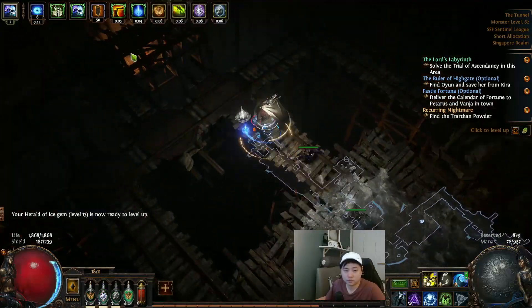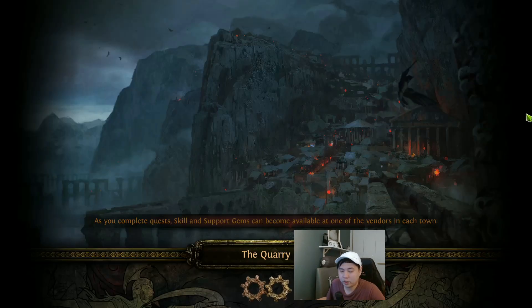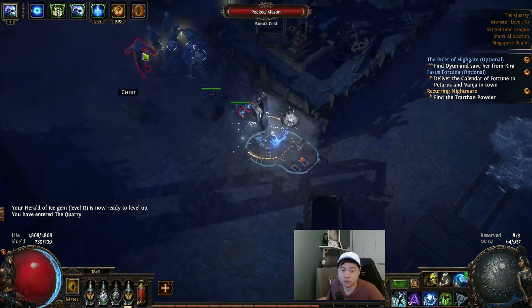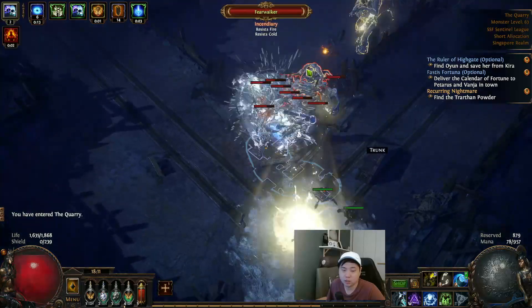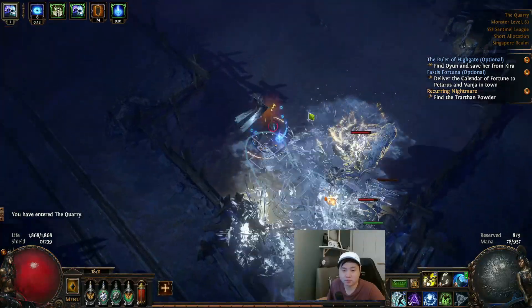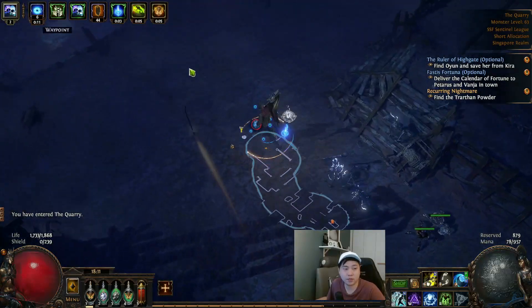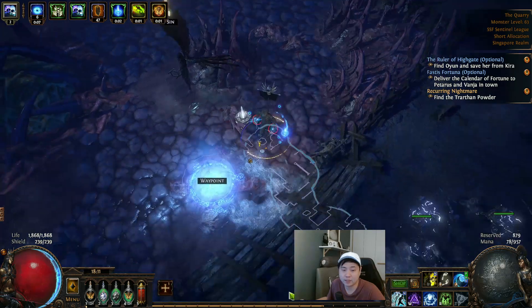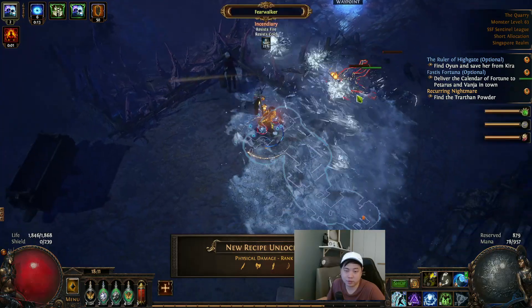The Quarry. When you reach the Quarry, go straight to the center first — that's the first thing you do. Take the waypoint. It's a bit of a reflect map so that's painful. Then go either left or right — the crafting recipe is on the left, so I'll take left first.